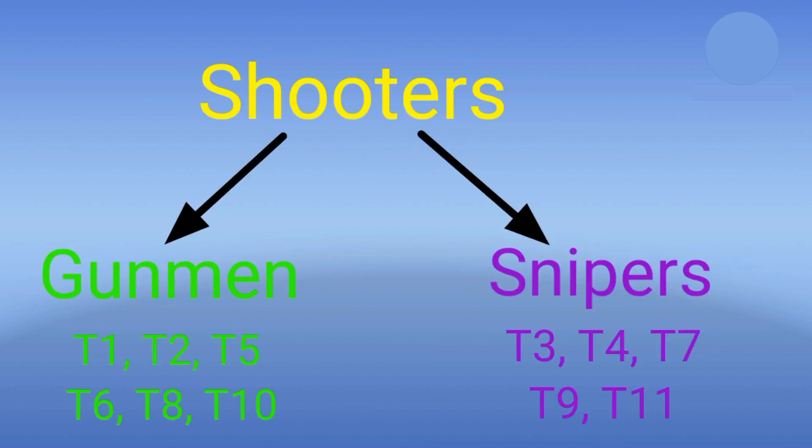Shooters are your main long range crew members. They are classified as either gunmen or snipers. Gunmen can attack twice per round, but their attack and HP are low. Troops level 1, 2, 5, 6, 8, and 10 are gunmen.